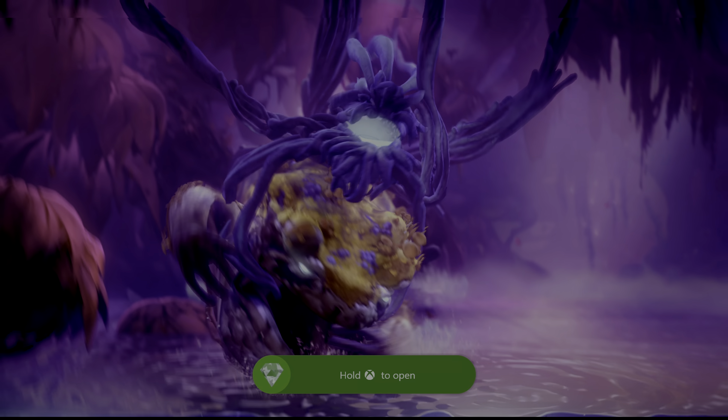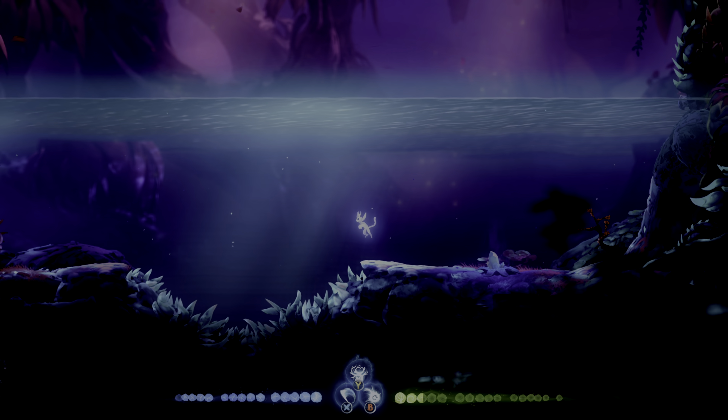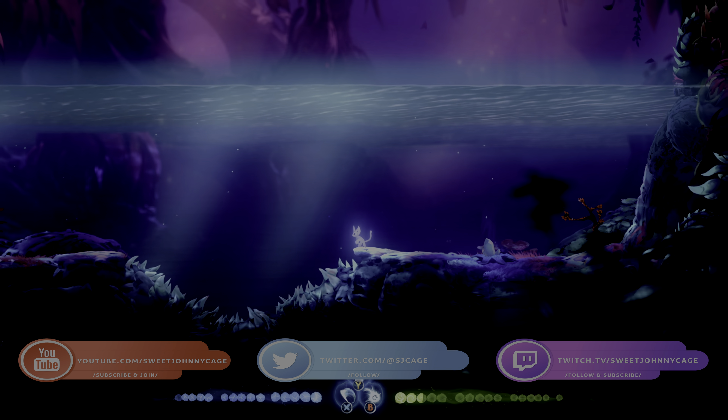Once you defeat him, you've just got to walk up the vines and then you'll be able to talk to him. And that's it. If you guys have any questions, please feel free to leave a comment — I'll do my best to help you out. If you're looking for more guides for Ori and the Will of the Wisps, please subscribe to the channel. If you'd like to support this channel monetarily, please consider clicking the blue join button below this video.